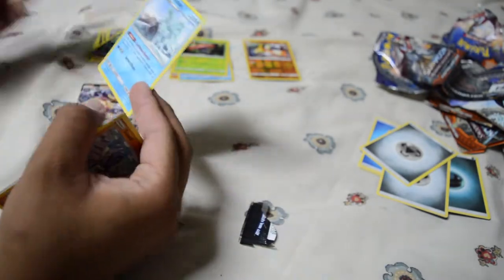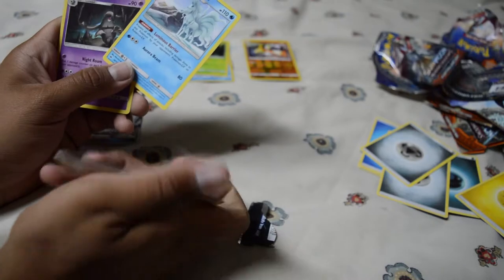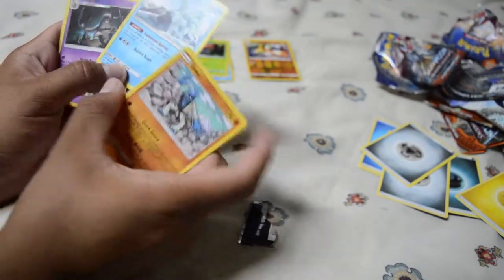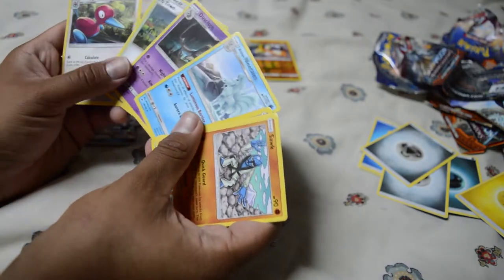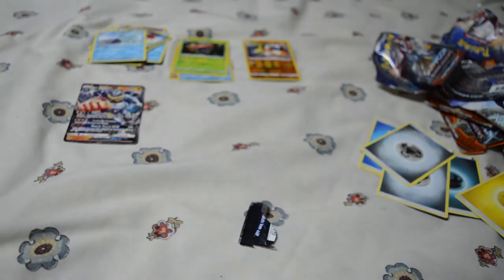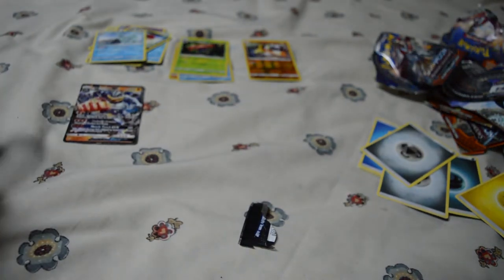An Alolan Ninetales — that's actually a pretty good card. I love its ability: Luminous Barrier — prevent all effects of attacks, including damage, done to this Pokémon by opponent's Pokémon GX or Pokémon EX cards. And a lot of cards have Pokémon GX and EX, so it's a pretty good card to have — not the best in the world, but still pretty good.